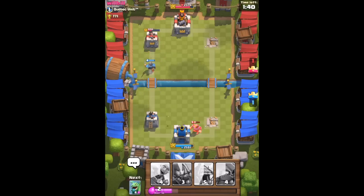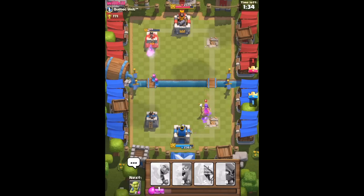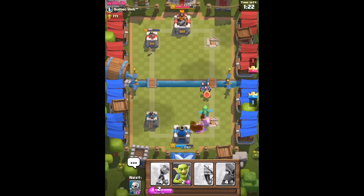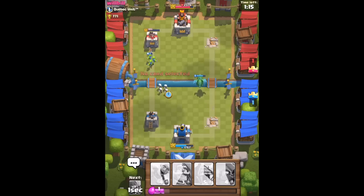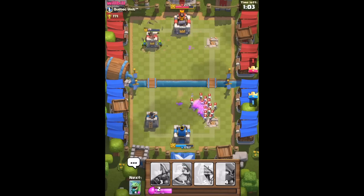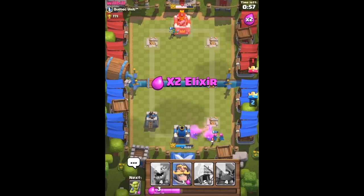As you can see, I destroyed one of the arena buildings. What I like to do is destroy the arena buildings before going to the king, because once I've destroyed both buildings, it's much easier to take down the king alone. I have goblins and skeletons here — I like the skeletons because they're really cheap, just one mana. Now I've deployed the goblin barrel and they destroyed the second arena building.